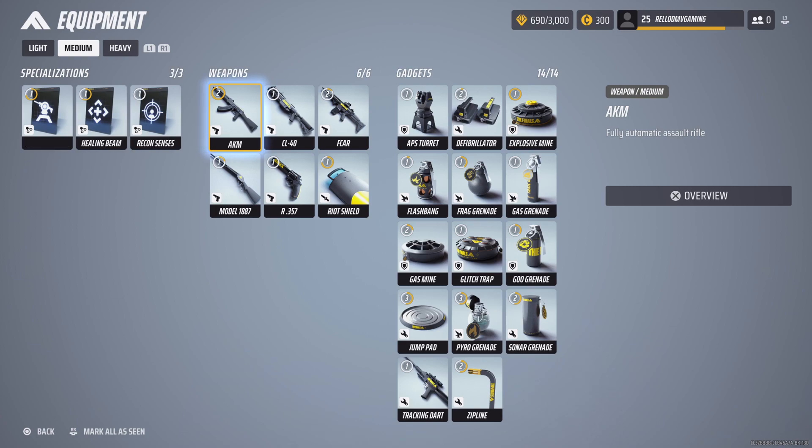Here we have the weapons. A lot of people are using this pistol. We have the AKM, the CL40, the F-CAR, the riot shield, the R357, and the Model 1887. Starting with the Model 1887 shotgun — it works wonders if you know how to use it. Maybe the first shot you can aim in, but after that do not aim in; just line them up without aiming so they catch the full spread.